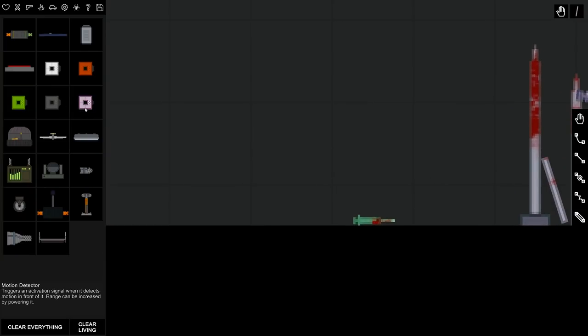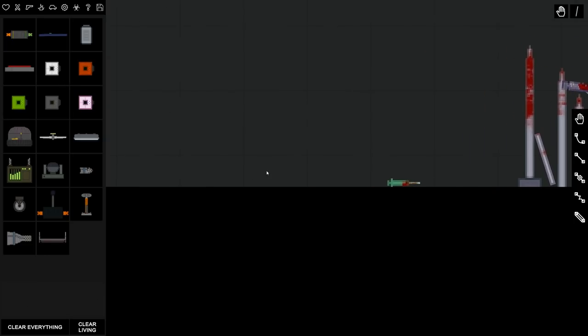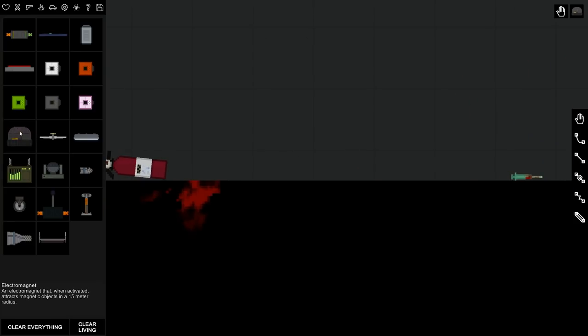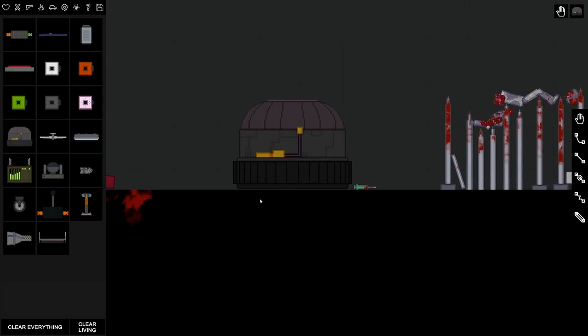In the mechanisms or machinery section, you're gonna notice these little dots — these are triggers, essentially sensors. You've got a motion detector, a metal detector, a life detector, a fire detector, and just a generic detector. I don't know exactly how these work but I have a couple guesses.